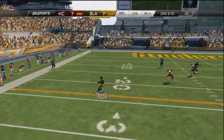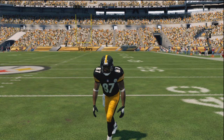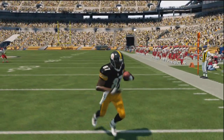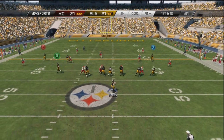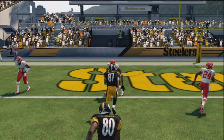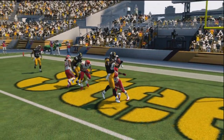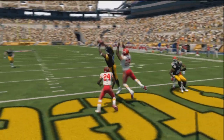Another honorable mention is Reggie Wayne — yes, the perennial pro bowler, the guy that's going to end up in the hall of fame, who played with Peyton Manning and now plays with Andrew Luck. He is an absolute tank. I love having Reggie Wayne on my team, and not even the gold one — I guess they didn't have an elite one for some reason — but the Top 100 one. The guy catches everything going his way. Although he's slow, he has the best hands. For third and goal, third and short, or third and long, as long as he's there, he's going to catch the ball.